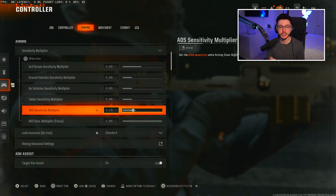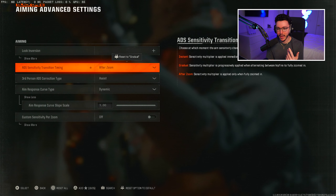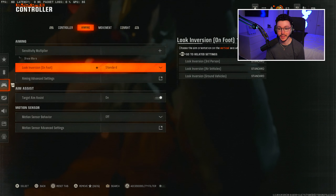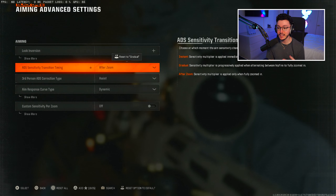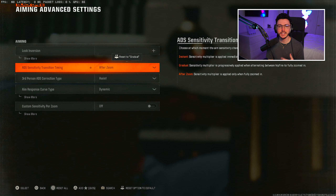Going down to aiming advanced settings: I have my ADS sensitivity timing on 'after zoom' and my aim response curve type on 'dynamic.' The 'after zoom' setting makes it so that the sensitivity multiplier is only applied when you're fully zoomed in — this makes it feel more consistent, especially for sniping. I feel like 'instant' or 'gradual' kind of throws me off. I use the dynamic response curve type because I've been using it for a few years and it feels super nice.